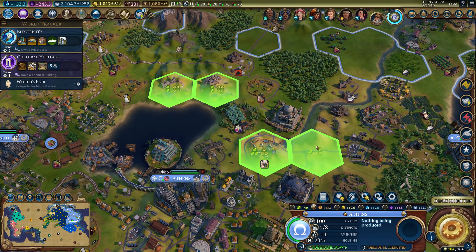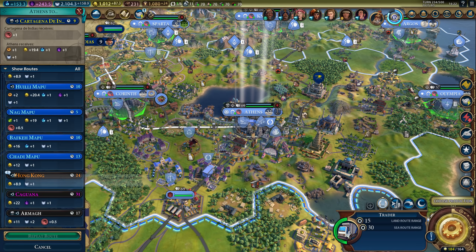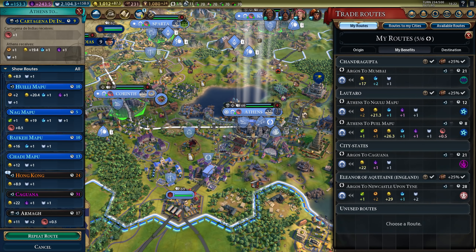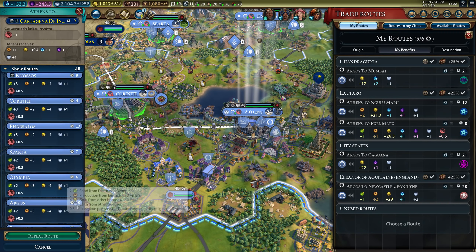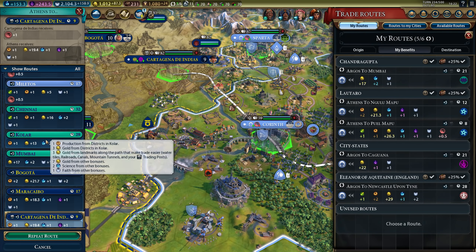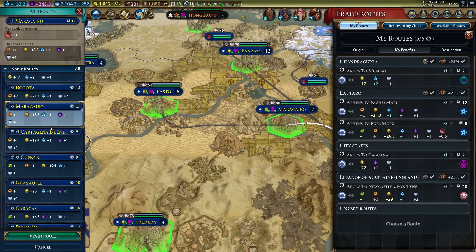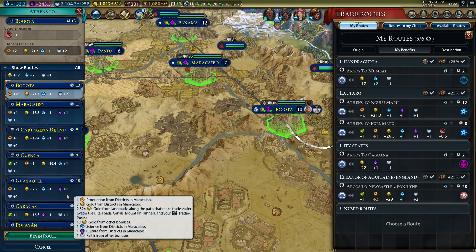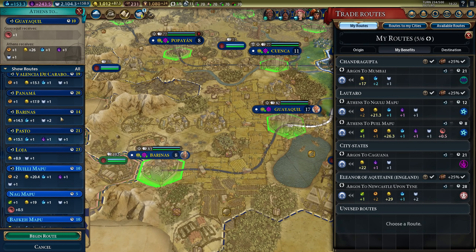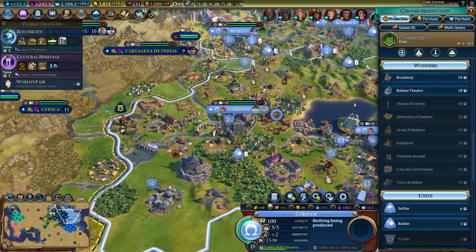Now we can build Cristo Redentor — that's only 10 turns. That's pretty fast. And the trade route — I can send this one to Hong Kong, although that might not be worth it. What was the previous trade route here? Gran Colombia, I think, since we don't have one active at the moment. This is Lautaro — so what's the best one with him? 21, 26 — this is a good one. There you go. Broadway, 24.